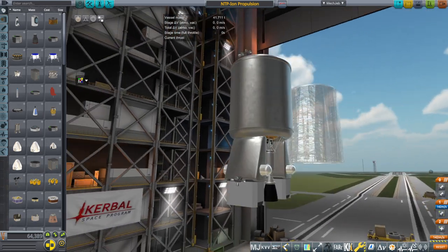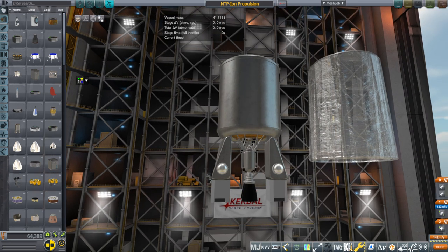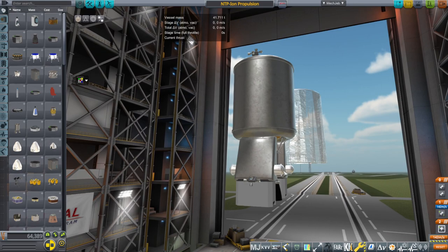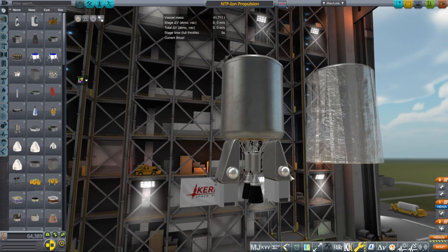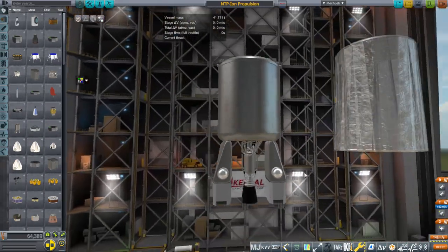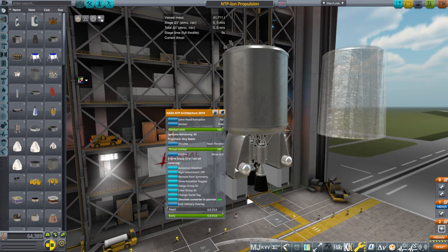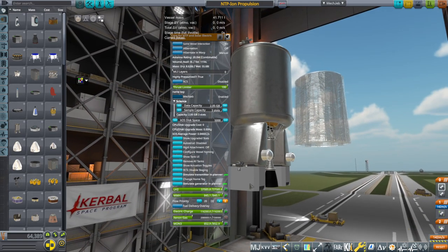These R2D2-looking units are our reactors. They are units by USNC — the Ultra Safe Nuclear Corporation. Yes, that's what they're called: Ultra Safe Nuclear. They're real; they are actually working on nuclear thermal propulsion and they have products, including these kinds of reactors. In this case, these are each 100-kilowatt reactors, so we certainly want to put them behind the radiation shield. They are not as powerful as the reactor in the actual NTP units, but they're more than enough to run the ion engines.